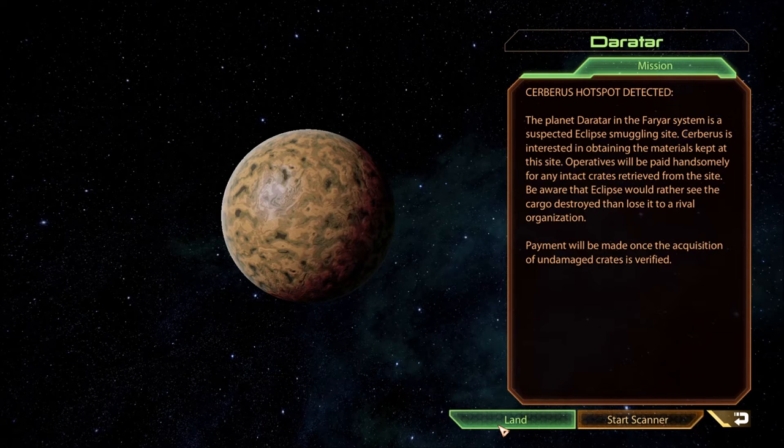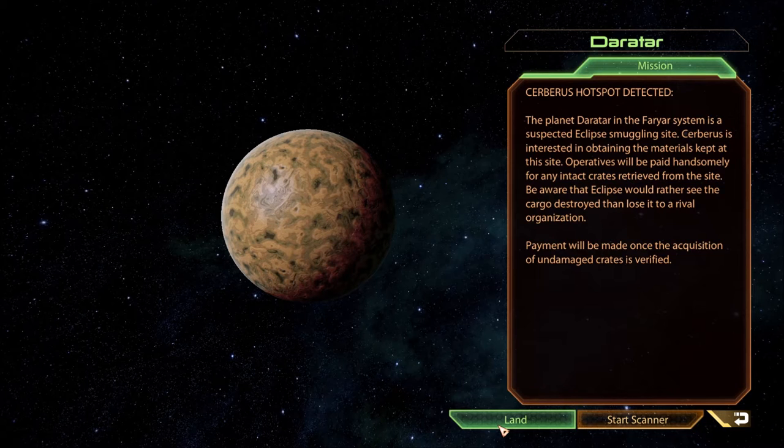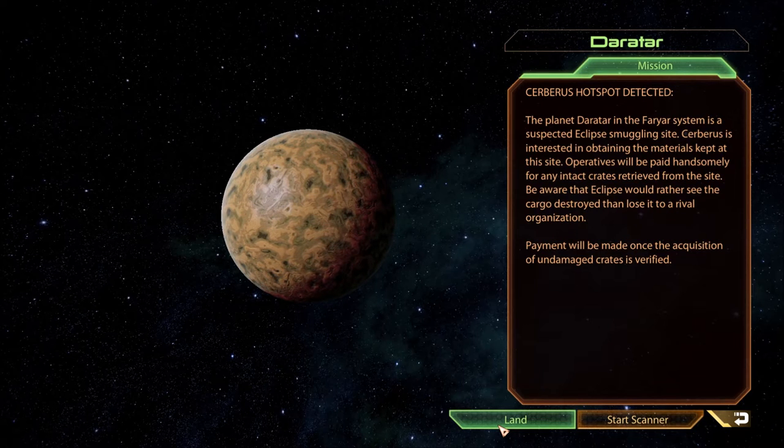The planet Doryatara in the Foyer system is a suspected Eclipse smuggling site. Cerberus is interested in obtaining the materials kept at the site. Operators will be paid handsomely for any intact crates retrieved. Be aware that Eclipse would rather see the cargo destroyed than lose it to a rival organization. Payment will be made once the acquisition of undamaged crates is verified.